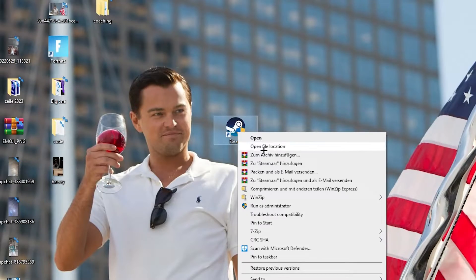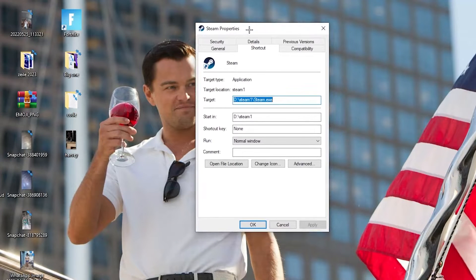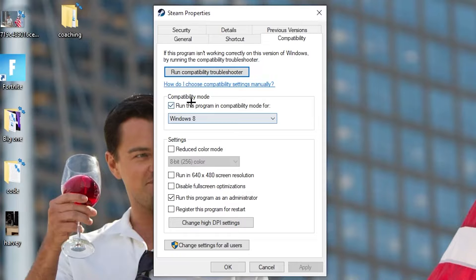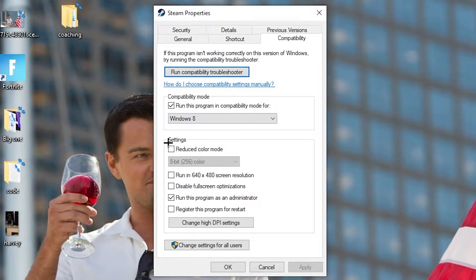If that doesn't work, right-click the launcher shortcut again and go down to 'Properties' at the very bottom. Click it to open the tab, then navigate to 'Compatibility.' Enable 'Run this program in compatibility mode for' and select the latest Windows version you have. Disable 'Reduce color mode' and disable 'Run in 640x480 screen resolution.'